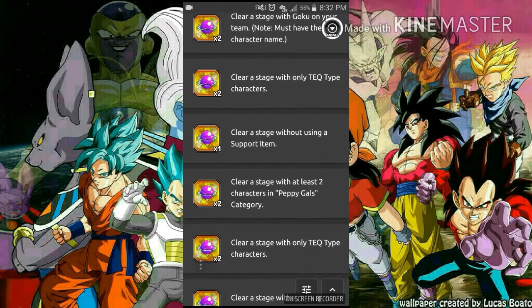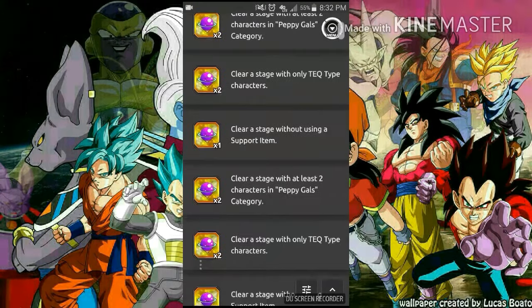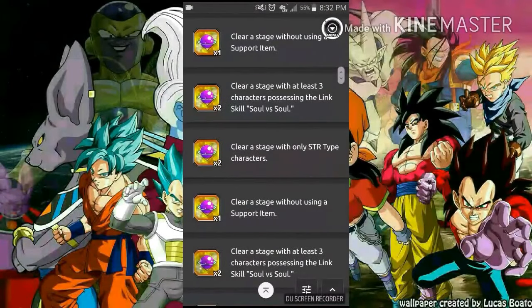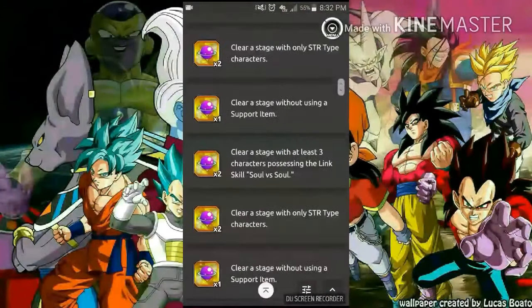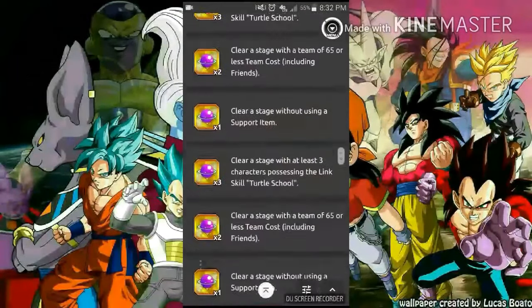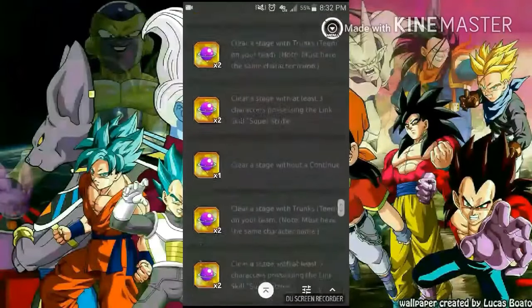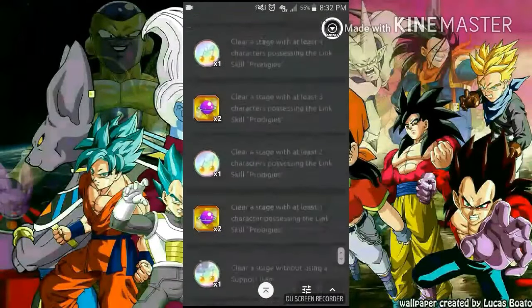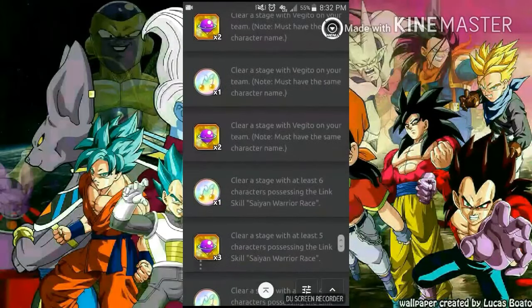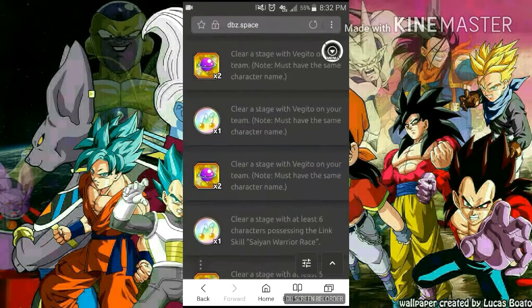I wanted to show what they require and what you're going to have to do to acquire those medals. Here you can see the Supreme Kai Trial stones needed to get LR Vegeto Blue, the SSR version from the Baba shop - you needed 20 to get one, so 40 total for both. At the bottom you'll see the Potara medals, where you can get one per trial mission.